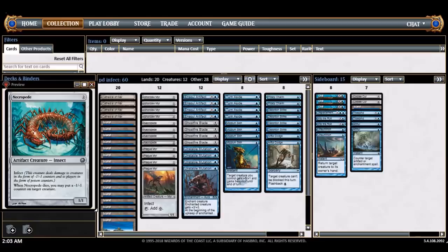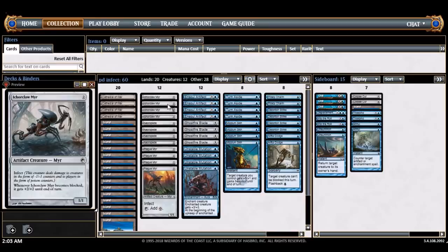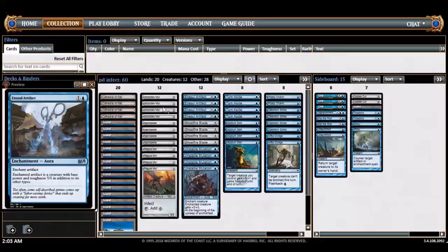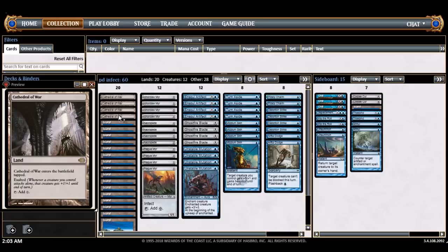I was messing around with affinity a lot and I was playing with the Soul artifact. I think this card is really good because a lot of games I randomly won with turn one Ornithopter, turn two Soul artifact attack, and sometimes that was enough. Then I realized all the artifact infect creatures are legal, so I was like let's just combine those two. Here we go over the deck list: 20 lands — 16 Islands and four Cathedral of War.